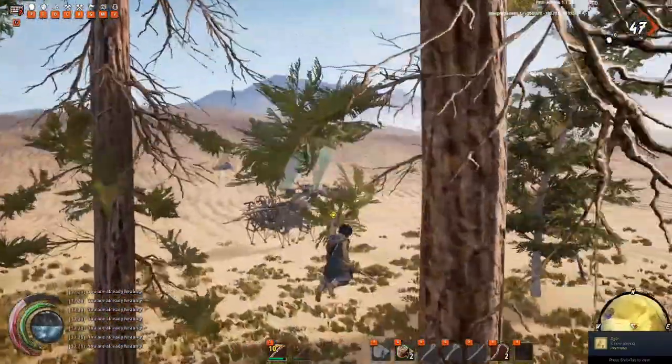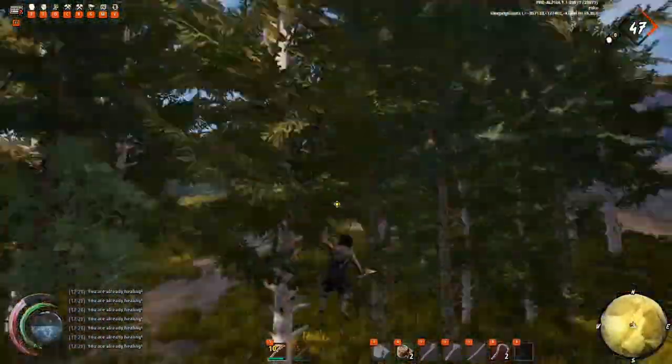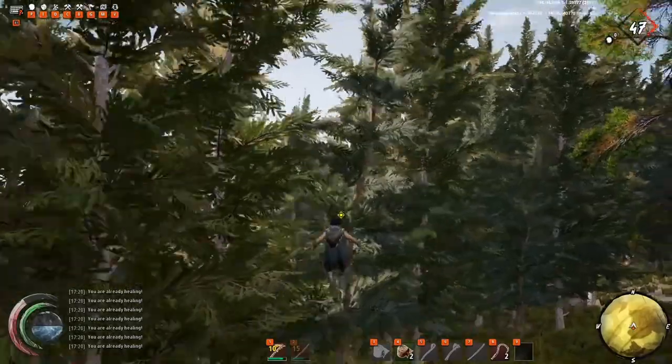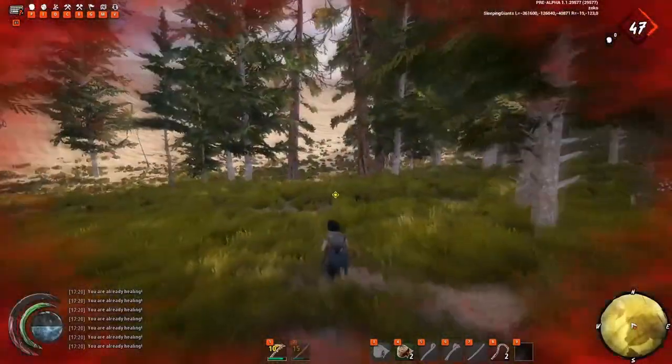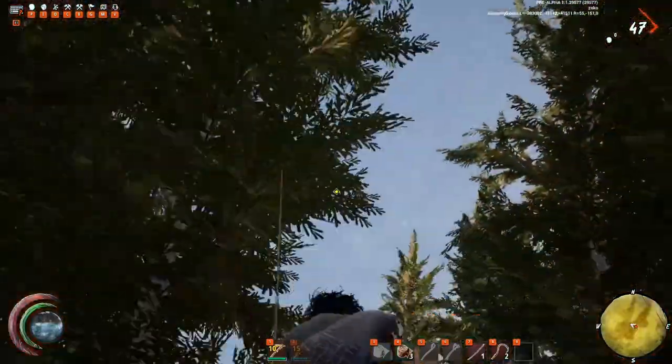You grapple the tree, then jump and start reeling in at the same time. This allows you to clear any rocks or other terrain that is in your way. If you're going downhill it doesn't really matter as much, but it's a good habit to get into because you will never have ideal terrain in this game.